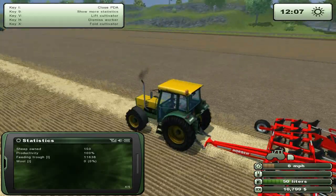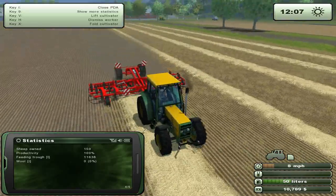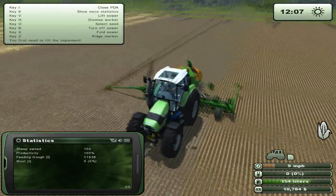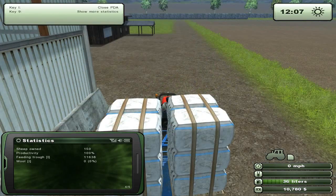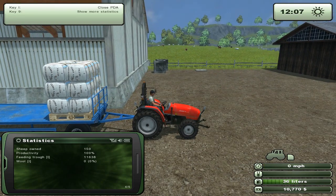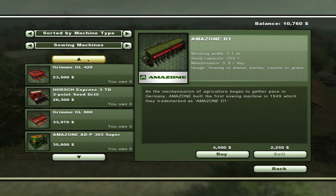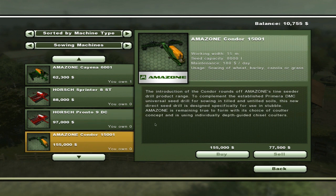I'm tempted to press speed up — you know what, let's just speed the time up. You look at how slow the wool actually grows when you're playing at normal speed — it's just crazy how slow it is. Let's have a quick look at more of this stuff. The Amazon Condor — that would be a brilliant machine if I also had the ability to sow some corn, maize, or sugar beets and potatoes for 15 meters worth as well. That is so good. I think I'm gonna have to start looking for a mod that can sow maize on a larger scale.